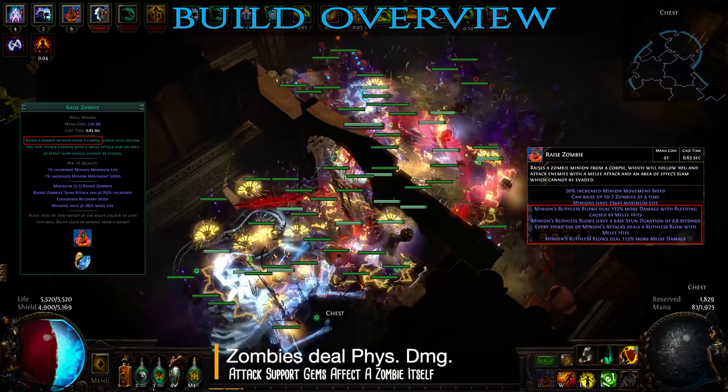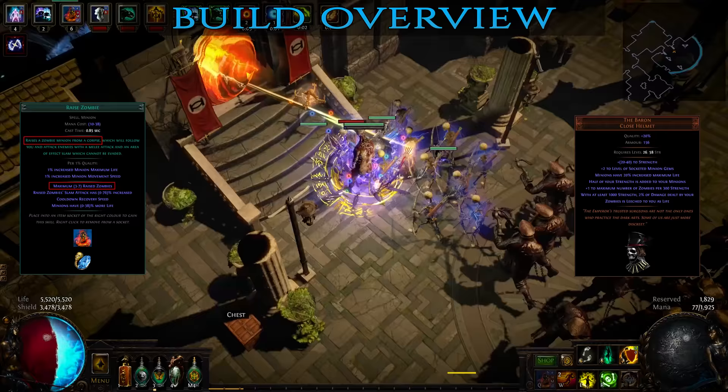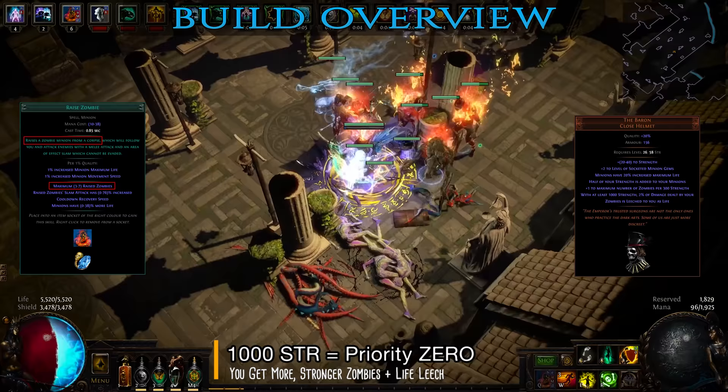By default, zombies use a standard attack and an area of effect slam skill, both dealing physical damage. As such, most gems that affect attacks, physical damage or area of effect can be used to support the zombie gem. For example, when using the Ruthless support gem, every third attack of each zombie will be a ruthless blow dealing more damage. Normally you are able to summon 7 zombies but through several passives and the Baron helmet that number is increased to 12. To get there you'll need to stack up at least 900 strength, a completely realistic number which is not too difficult to achieve while still maintaining very solid defenses and utility.